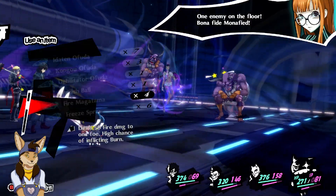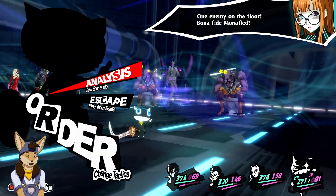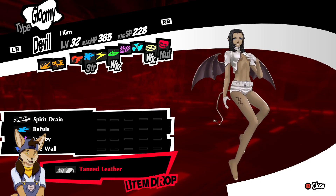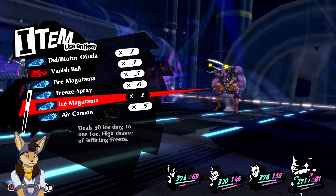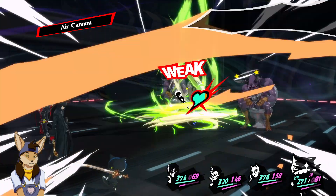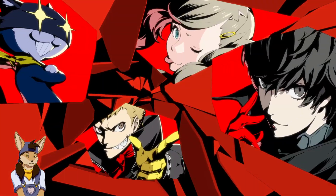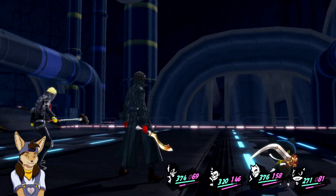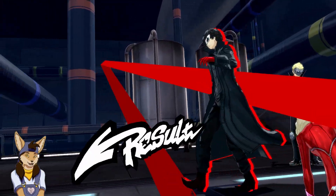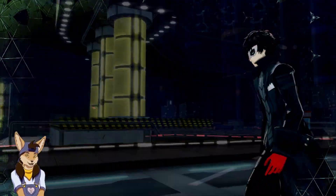One enemy on the floor — bonafide, monafide. What were you weak to? It's clearly inferior. Wind and blast. One enemy on the floor, bonafide, monafide. I know I can't hold her up. Kaboom! One thing that always annoys me is fusing personas — is it the ones I'm interested in? Joker isn't high enough level to actually make. It's constantly throughout the entire game. Break time is over! And internet issues again, I don't need to worry about that right now.